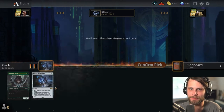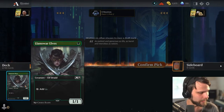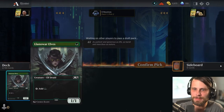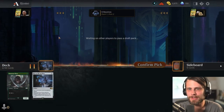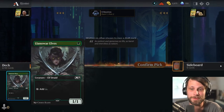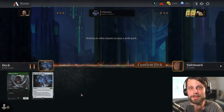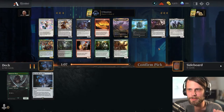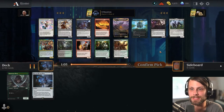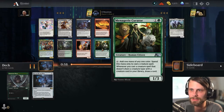I really like Llanowar Elf. As innocuous as a little 1/1 Elf looks, I feel like this is probably a good idea because it does help ramp us. It's a turn one play, which is usually pretty low value, but in terms of mana generation, ramping in this format seems really, really good. I've only done one chromatic cube draft and it was truly just to see what the draft experience would be like, so this is really 100% something completely new.